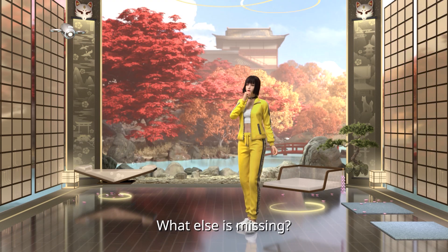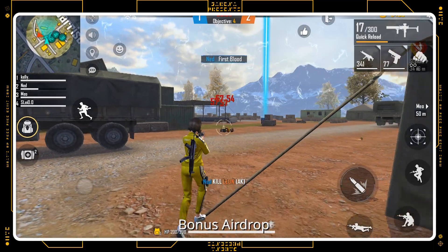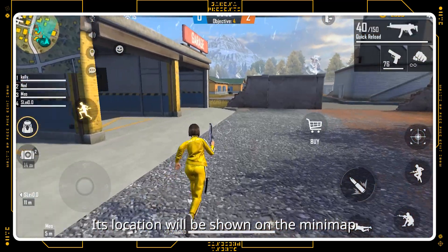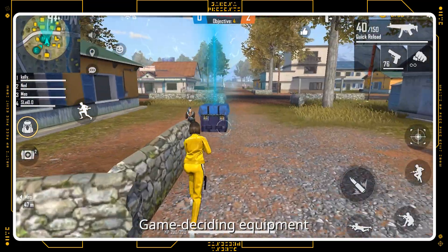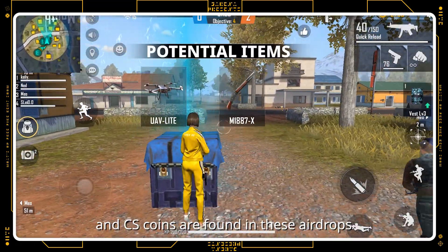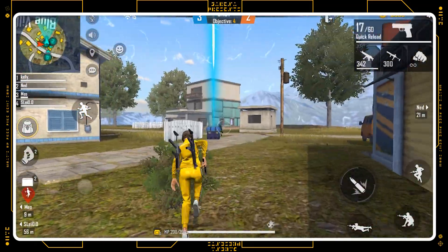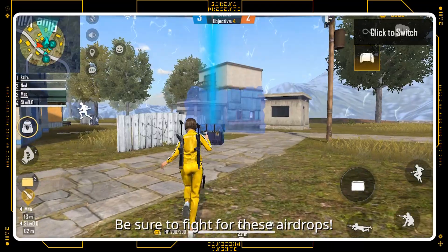A new mechanism — bonus airdrop — will be added to the Clash Squad mode. Its location will be shown on the mini-map. Game-deciding equipment and CS coins are found in these airdrops. The items will also get more rewarding as the match progresses. Be sure to fight for these airdrops.